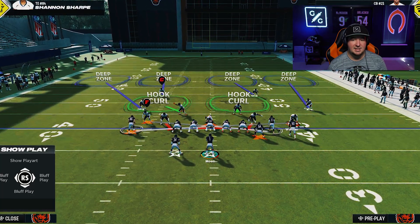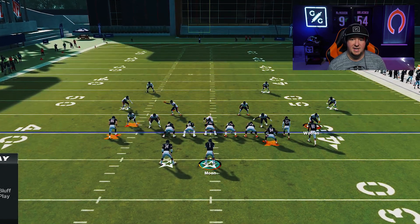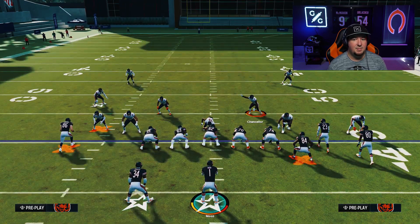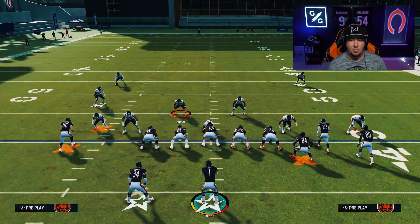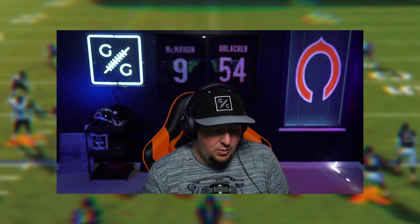Let's say that you were worried about X on a post and the middle receiver in the bunch on a crosser. These would be your cross man options that you could use. This is going to allow you to keep your coverage over the top. You could go ahead and play your flats from the inside to outside. You could put that linebacker into a hard flat or a purple, then lurk on this side — and the best part is you don't have to worry about guarding the crossing route if they run some sort of streak to run off the deep zone, because you have a player on the left side waiting for that crosser.